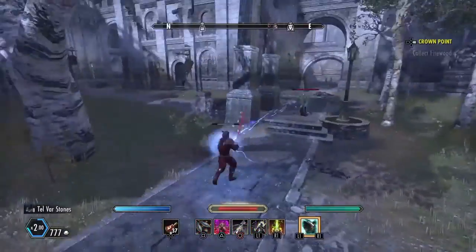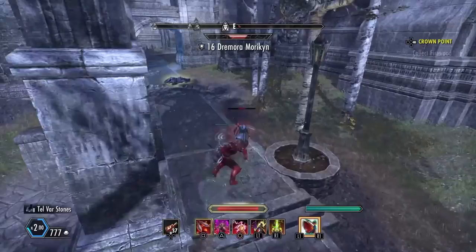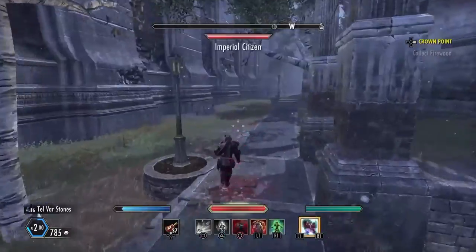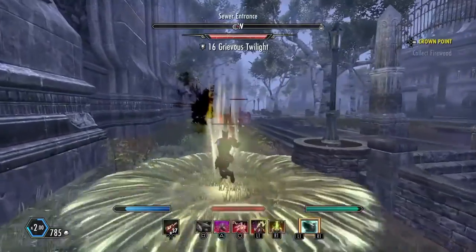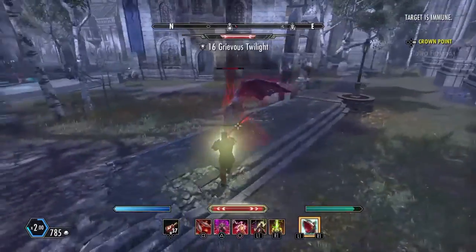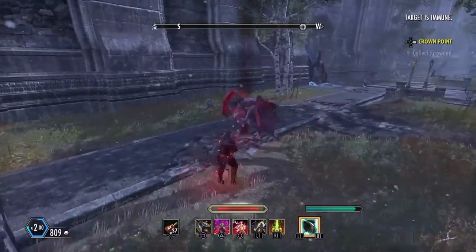In order to understand why I do this, first we have to understand damage mitigation. To know how much damage you mitigate, it's quite a simple formula — you just do your level times 1,000. I'm Veteran 16, which is the equivalent of level 65, so that means 100% damage mitigation is 65,000.